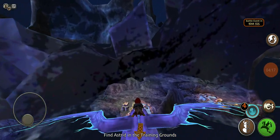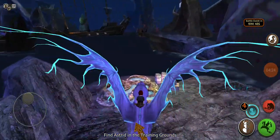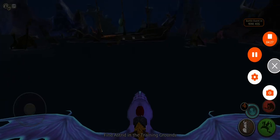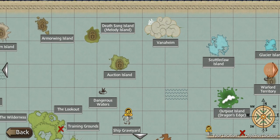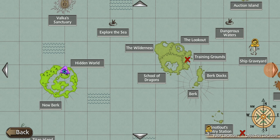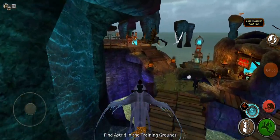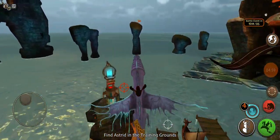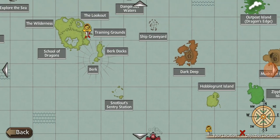There are a few dragon trapper camps and a bit of cargo. Well, that's all that is in the ship graveyard. What do we have next? Let's go to the Burke Docks and see what's there. Oh yes, we already explored the Burke Docks — I feel like we've been here before.